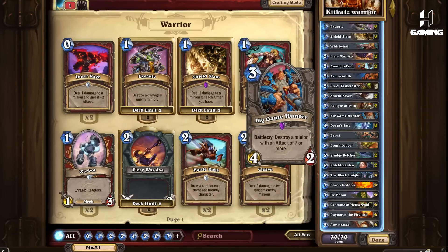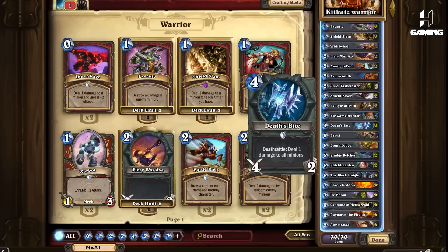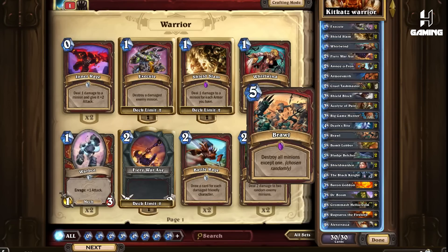Big Game Hunter — an easy removal of big creatures. Works wonders against Handlock and mirror matches because you know big creatures will be coming out late game. Deathbite — a removal just as good as Truesilver Champion but with a Whirlwind effect when it is used up, so it has great synergy as an activator for Acolyte of Pain, Armorsmith, and Grommash. Brawl can save you from sticky situations where your opponent overwhelms you with minions. I usually save this card as a last resort, or when my opponent runs out of steam and burns everything on the field.